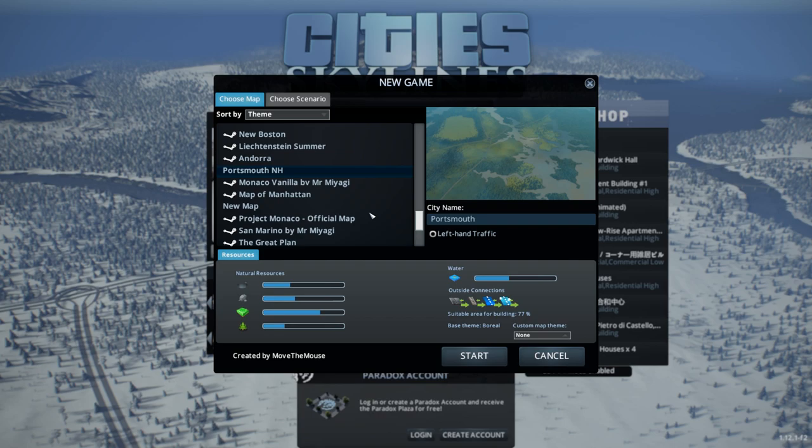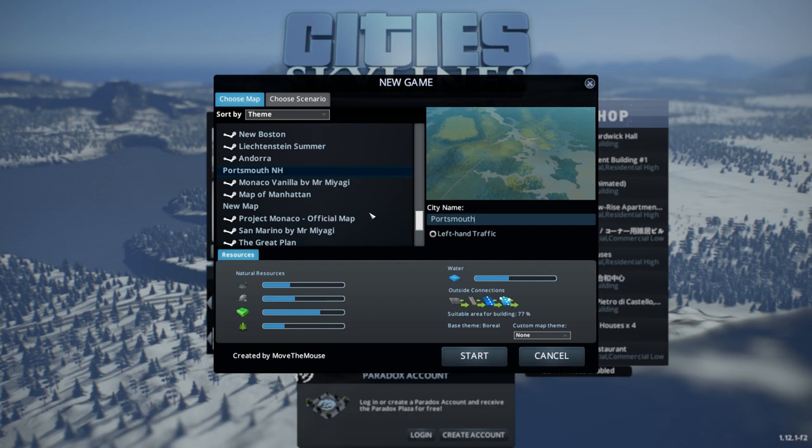We're back in Cities Skylines with our let's play season seven, episode one — the town of Portsmouth. For those of you that are interested and want to follow along, I built this map over four episodes where we imported an actual height map from Portsmouth, New Hampshire. It's a port town right on the border of New Hampshire and Maine on the seacoast — a very small town, relatively speaking, only about 21,000 population. We are playing with some mods.